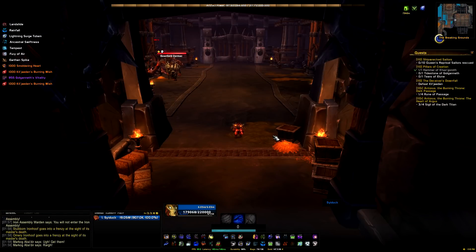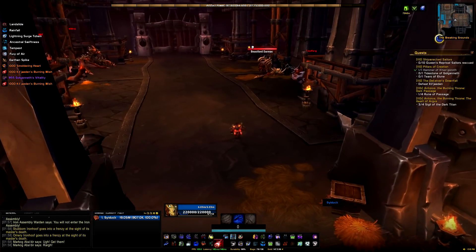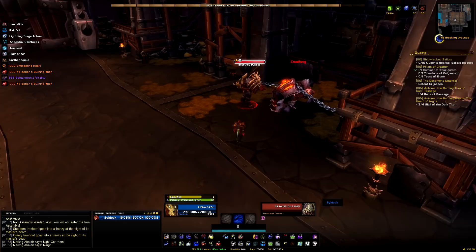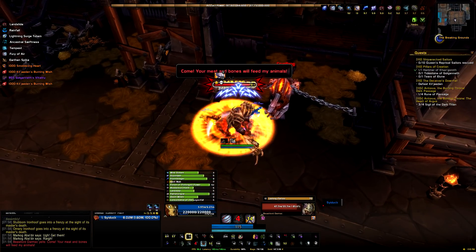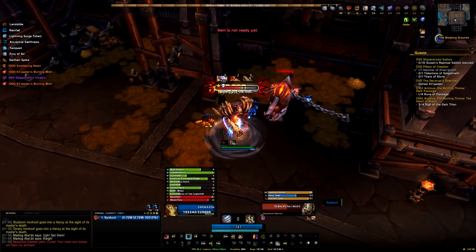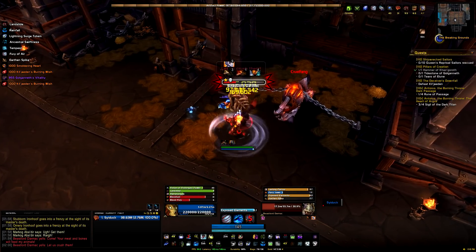Heading into the Iron Assembly next, and the first boss we're going to come across is Beast Lord Darmac. If you've killed the previous bosses you should have no issue here whatsoever — it should be really easy. Coming into the fight I'd recommend popping all your DPS cooldowns and doing as much damage as possible. He's going to gain mechanics as you go through the fight but most of them are really trivial. If something looks dangerous just move out of it — realistically it won't do enough damage to kill you even if you take a few ticks. Once adds come out cleave those down, and when he dismounts off one of his beasts just focus him and cleave the beast down.